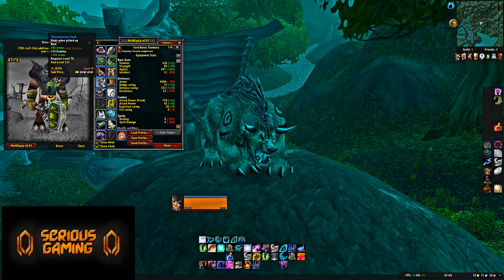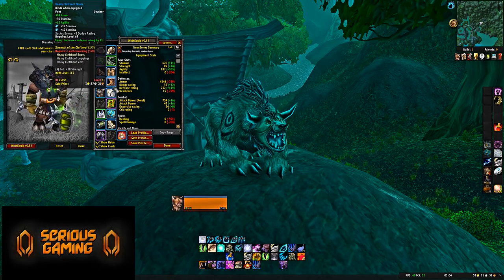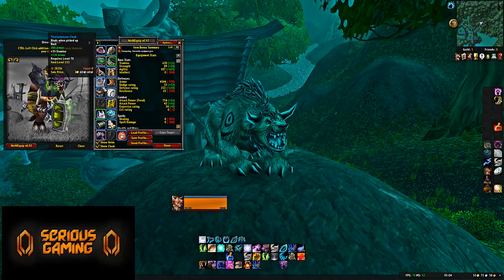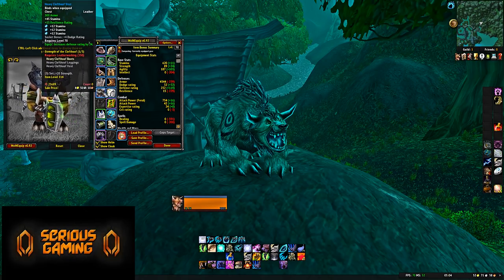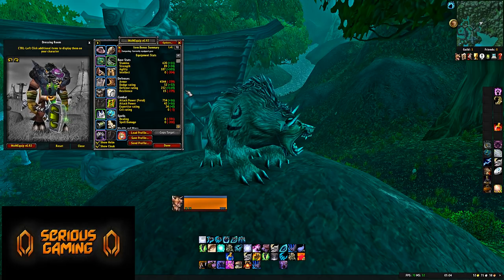Cloak: from the first boss of Mana-Tombs Normal — 390 Armor and 35 Stamina. The pants, boots, and chest also have Defense Rating on top of the armor, making these four Clefthoof pieces really solid for increasing your survivability. The cloak doesn't have Defense Rating, but the other three pieces do.